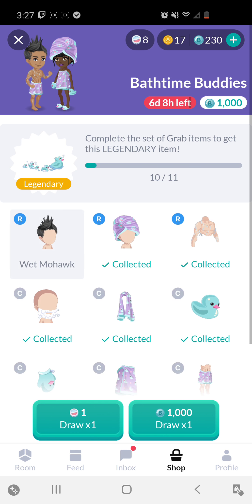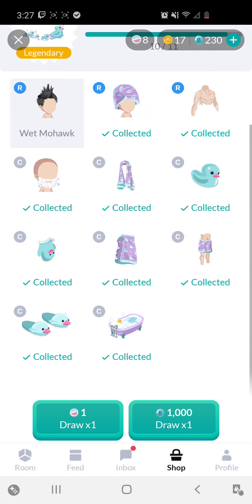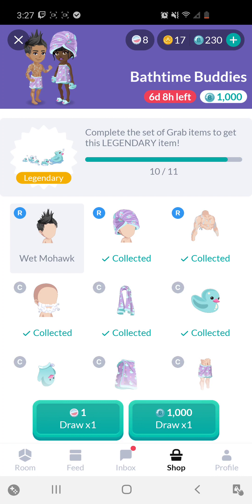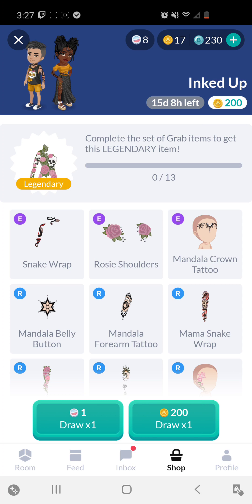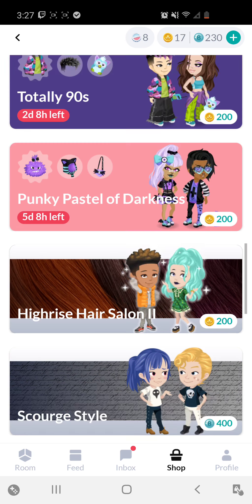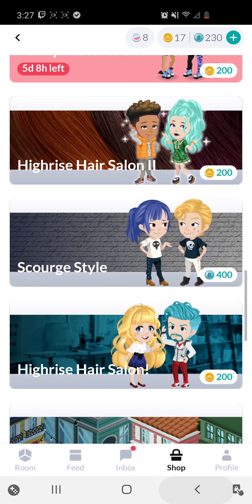Another thing to explain quickly: as you can see, there are 11 different items available. I currently have 10 of the 11 — I'm just trying to get the wet mohawk. Once I get it, I'll get this bonus item for free because I'll have all 11 out of 11. That works with every grab. For example, if I collect all 13 items in Inked Up, I'll get the legendary item. Every single grab has a legendary item, even the permanent ones.